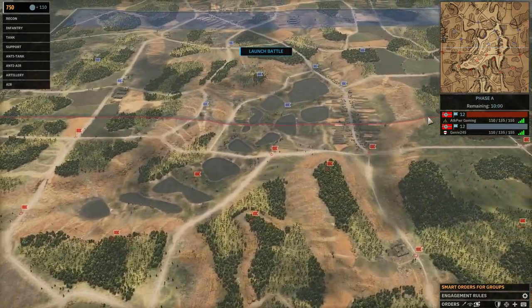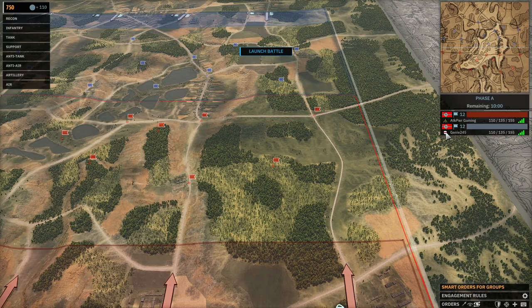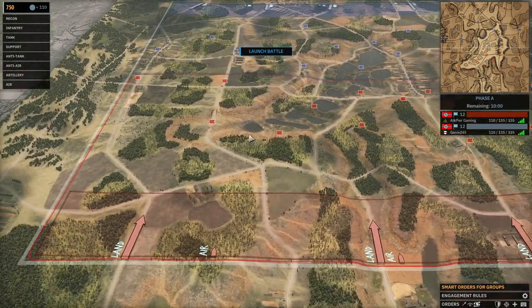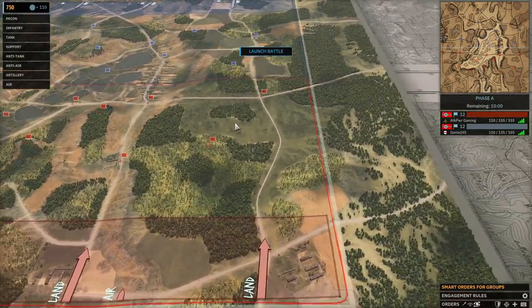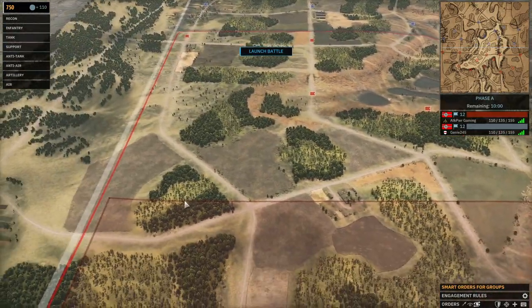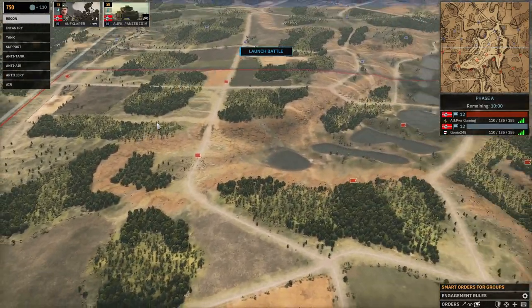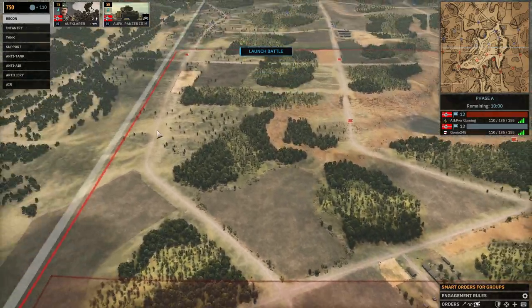Today we are on — I don't remember the name of this map — playing Genie245 with Toulon. This is a pretty open map, so hopefully we can take advantage of that to use our armor effectively. He does have some really strong anti-aircraft guns that fire really far — some 88s and 105s, the only division with 105s. He also has some really fast airplanes and some really strong infantry, so we're definitely going to have to contend with all of that.